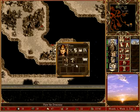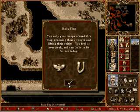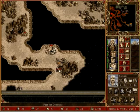That looks like a scouting hero. We'll go to the rally flag first, because that will improve our movement.